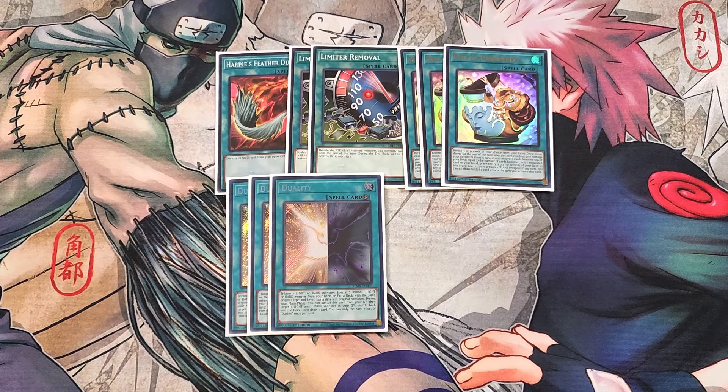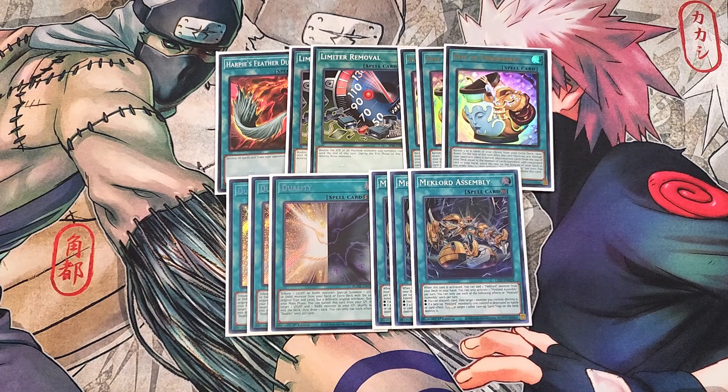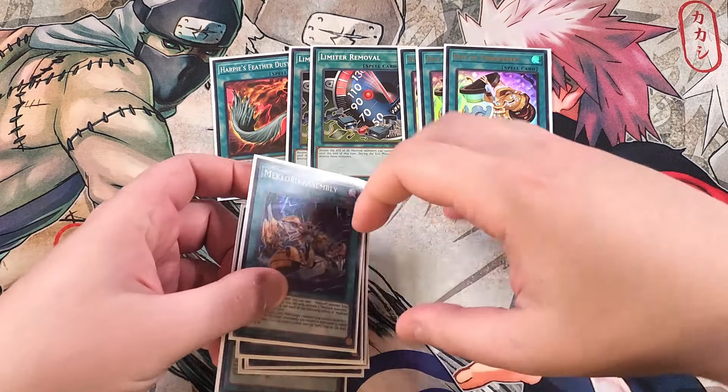We then play three copies of Assembly. Assembly is definitely a three-of in the build and extremely important for the deck. This card has the ability that you can discard a card, target a monster you control, and destroy it. If a face-up Mech Lord monster you control is destroyed by battle or card effect, you can target one other face-up spell or trap on the field and destroy it. Also, when this card is activated, you can add a Mech Lord monster from your deck to your hand, acting as a ROTA for the deck. That's it for the main deck.